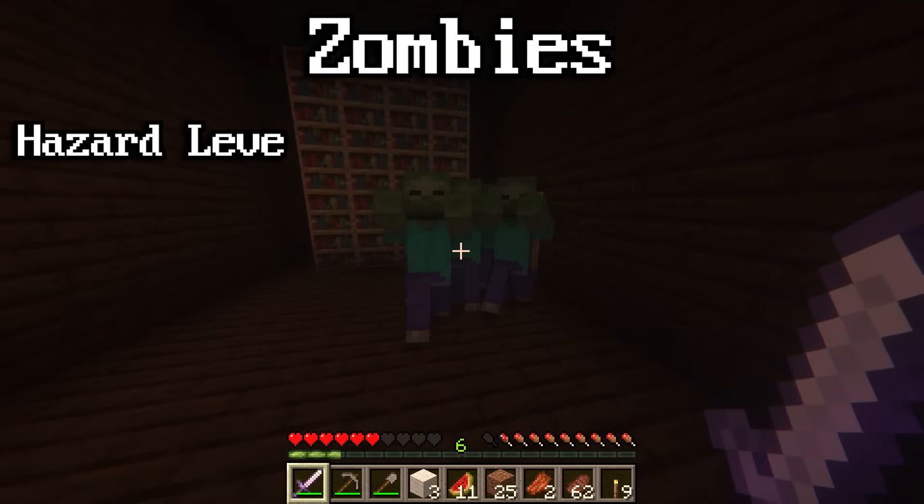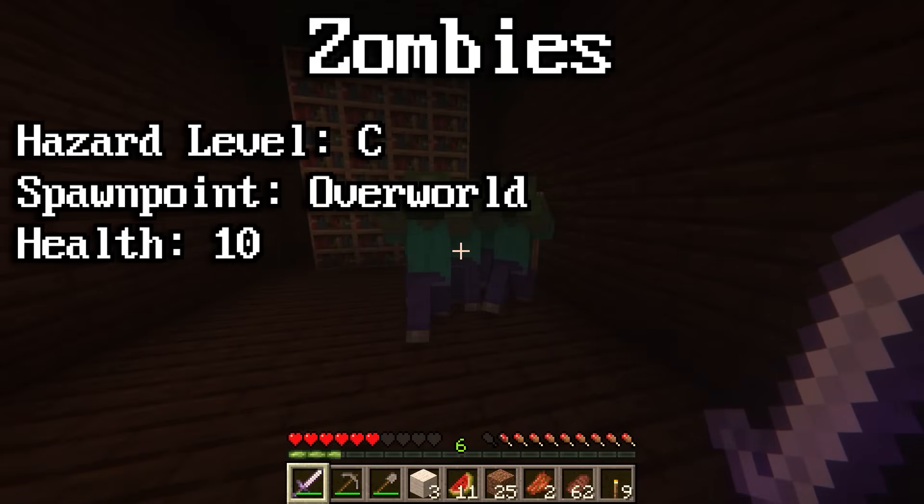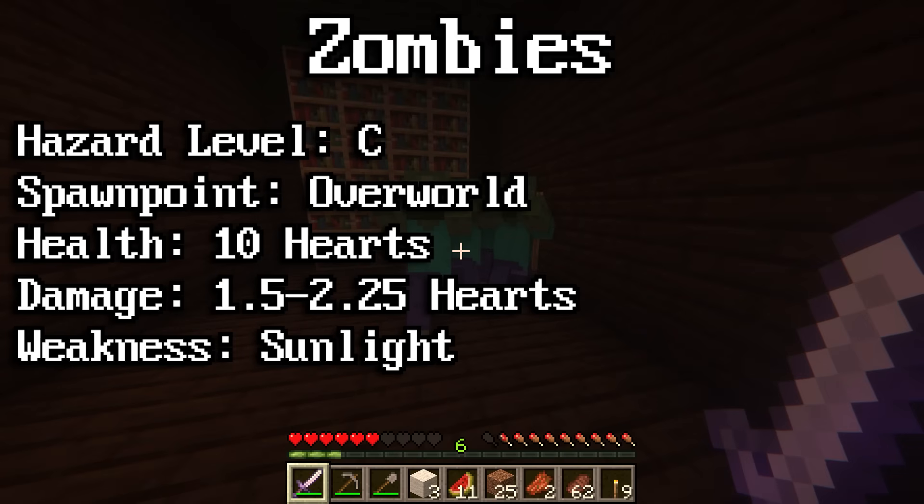Zombies. Hazard level C, they spawn in the overworld, they have 10 hearts of health, they can deal anywhere from 1.5 to 2.25 hearts of damage, and their weakness is sunlight.